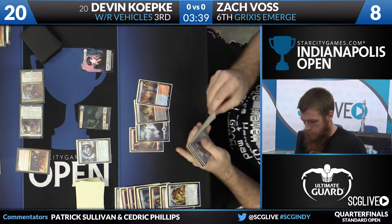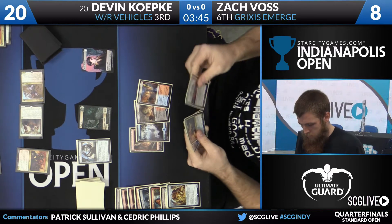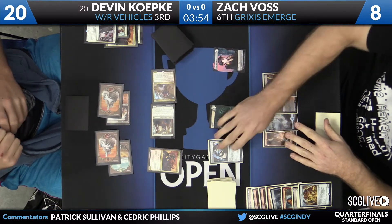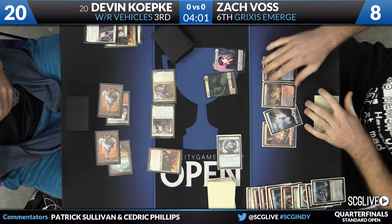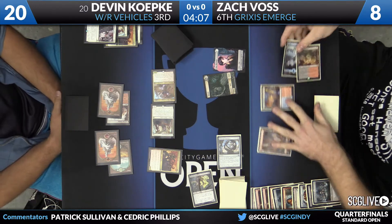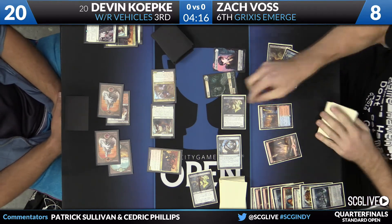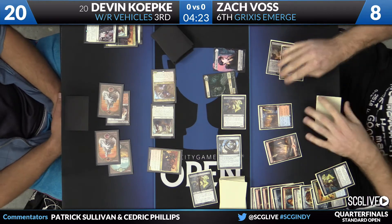Going to activate the timepiece yet again: Haunted Dead and Elder Deep Fiend. Haunted Dead's a huge hit — can get that back on the cheap. Discard the Prized Amalgam. This is going to be a pretty good turn. Return Haunted Dead — got to discard two cards to do it, of course. One will be Amalgam, the second is going to be another copy of Haunted Dead.